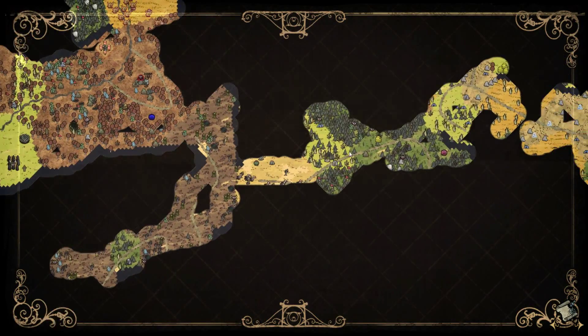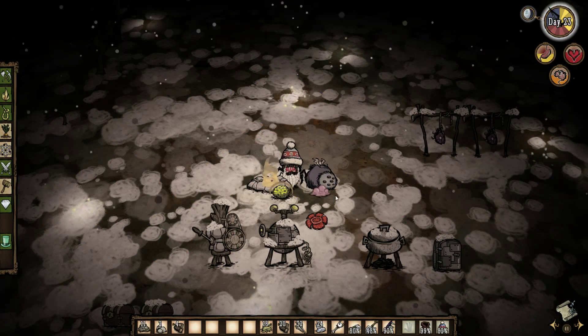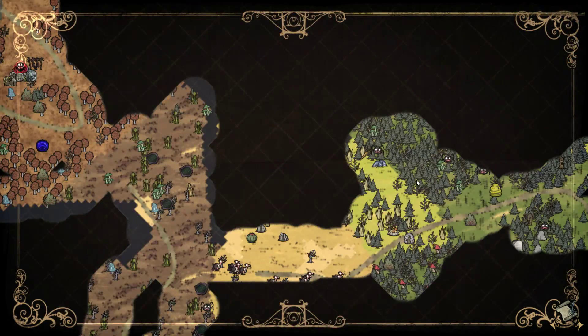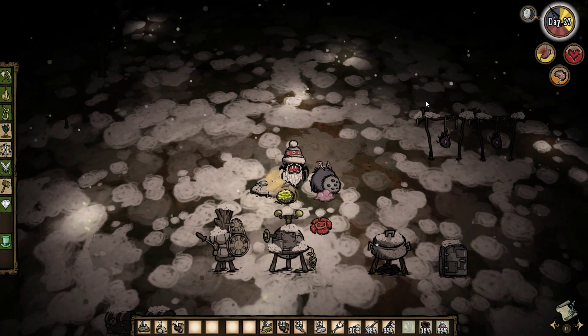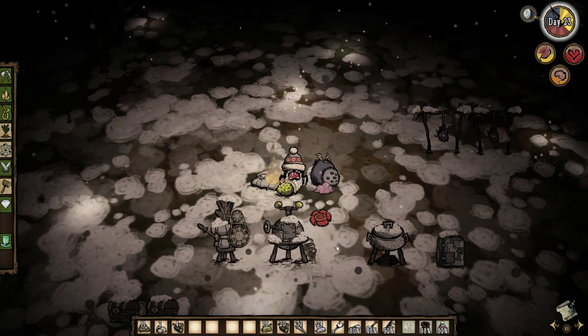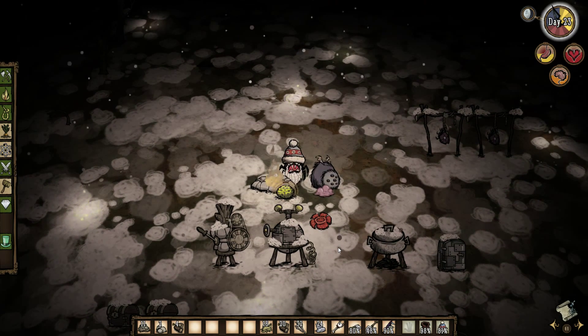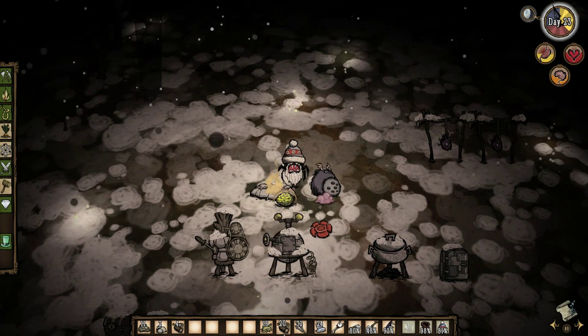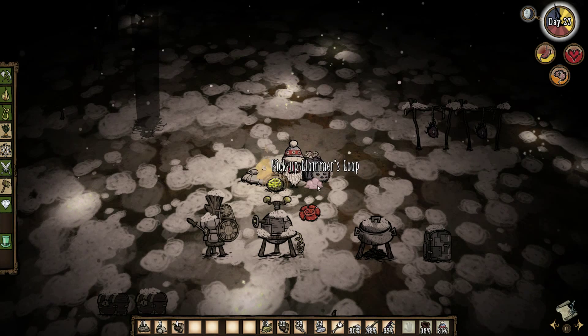Next episode I think we will try heading over to the Mac Tusk igloo and attempt to battle him. Since we have Chester now, and I now know that Chester will aggravate the spiders, it'll actually be super easy — we can go over there the day before, and then at night I can go around and collect some spiders because of Chester. When it hits daytime and Mac Tusk comes out, we can battle him with the spiders, and we'll also have a sleep dart to put him to sleep. Thank you for watching this episode of Let's Play Don't Starve — please like and subscribe. Goodbye!